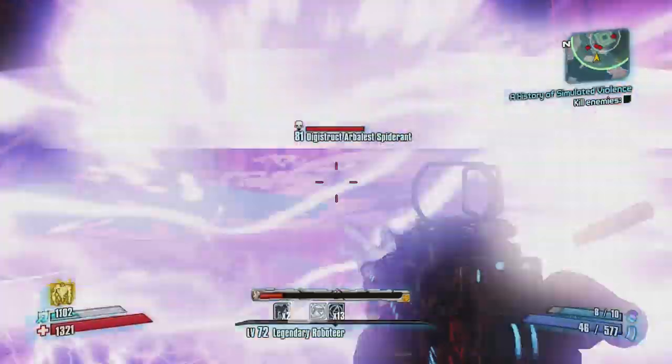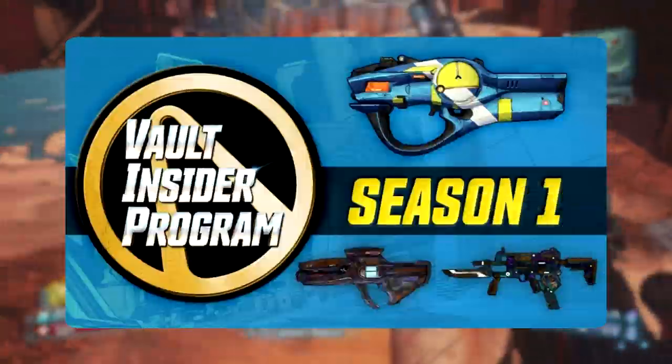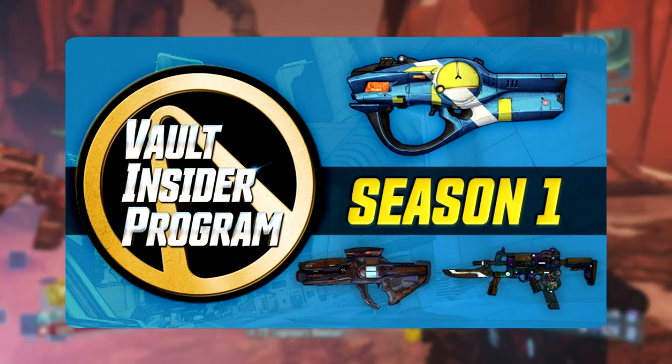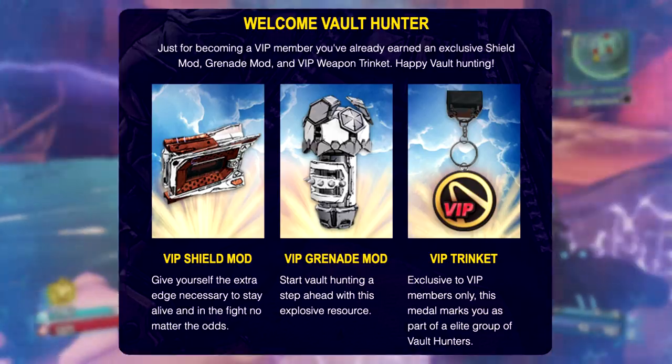Staying on the topic of the VIP, or Vault Insider Program, the first season officially launched. So for everyone that signed up already for their VIP program, you get a shield mod, a grenade mod, and a VIP trinket once the game launches.